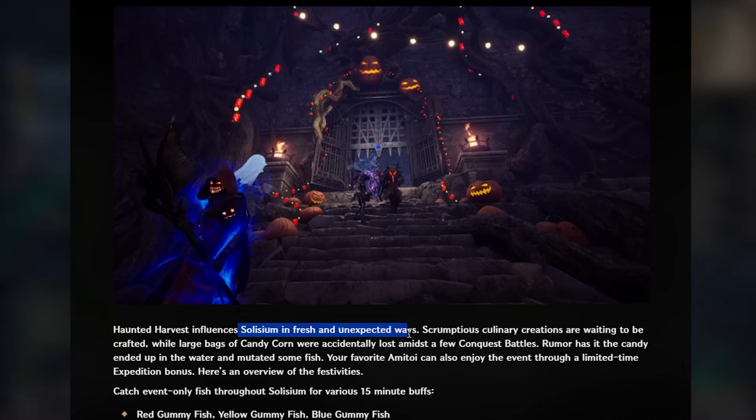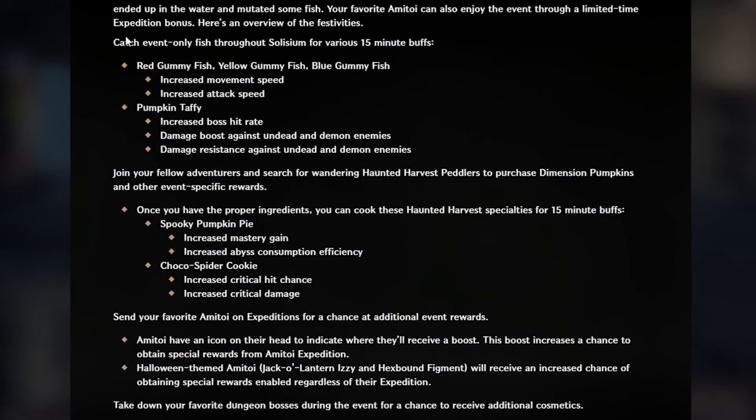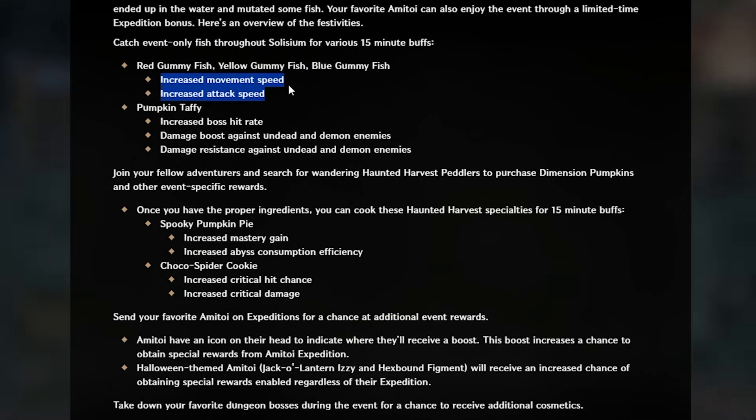The Haunted Harvest influences Solisium in fresh and unexpected ways. Scrumptious culinary creations are waiting to be crafted, while large bags of candy corn were accidentally lost amidst a few conquest battles — rumor has it the candy ended up in the water and mutated some fish. Your favorite Armatoy can also enjoy the event through a limited-time expedition bonus. You can catch event-only fish throughout Solisium for various 15-minute buffs, including the Red Gummy Fish, Yellow Gummy Fish, and Blue Gummy Fish, giving increased movement speed and increased attack speed.